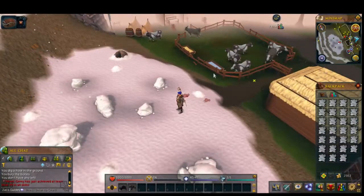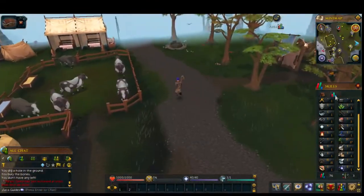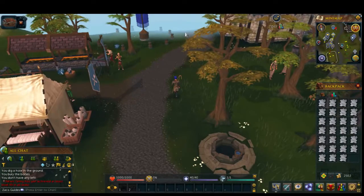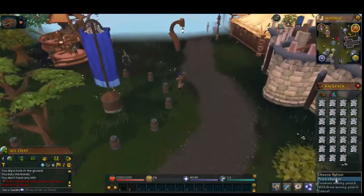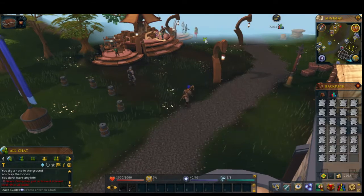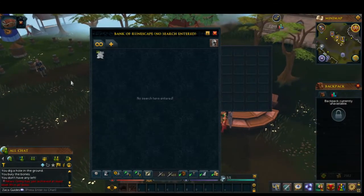Alright guys, I am back with level 15 now. I'll open up my skills here - you can see I'm 15 Hunter, which is pretty cool. I'm going to show you really quick just how profitable Hunter is. I'll do a price check on the stuff I have in my inventory that I made getting to level 15 - I made 81,000 in probably about 10 minutes. That just goes to show you how profitable Hunter is at even an extremely low level.